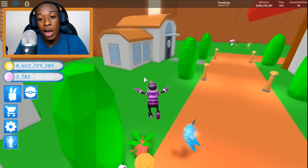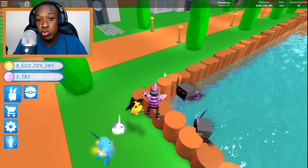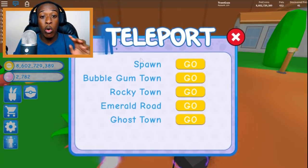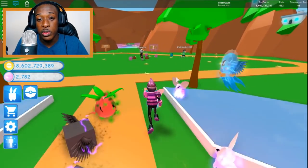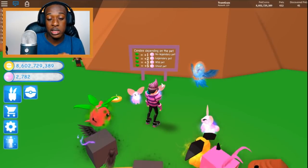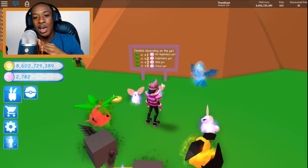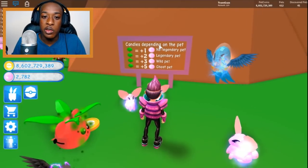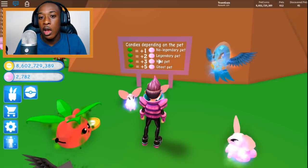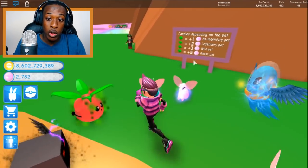Gold is the easiest thing to get. Some people complain about getting candies — it takes too long. I was able to evolve all of my Pokemon very fast in this game because I knew a few tricks. In the spawn area there's a sign you should know about: candies are dependent on the pet you have equipped. Non-legendary pets get plus one candy collection, legendary pets get plus two, wild pets get plus three, and ghost pets get plus five.